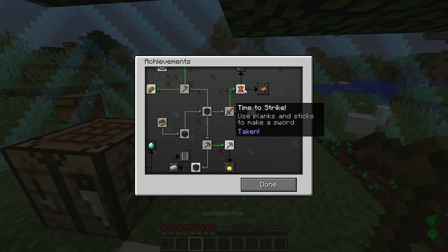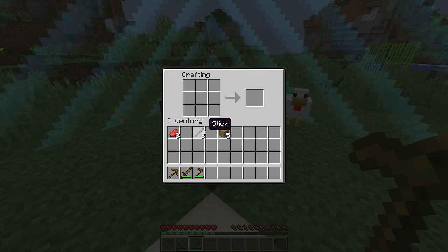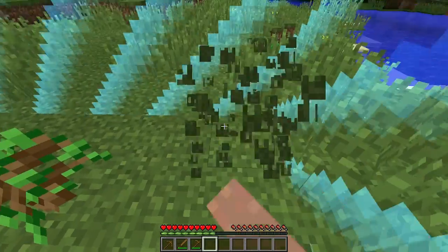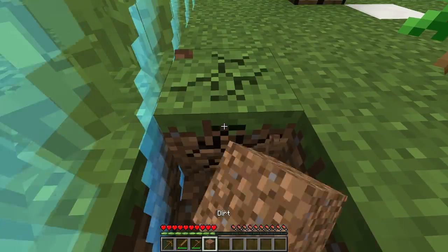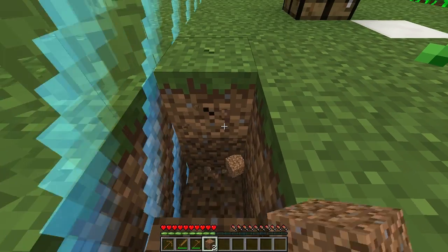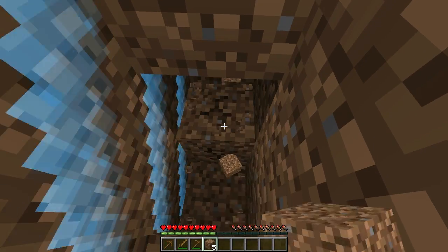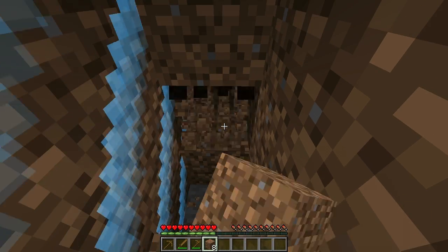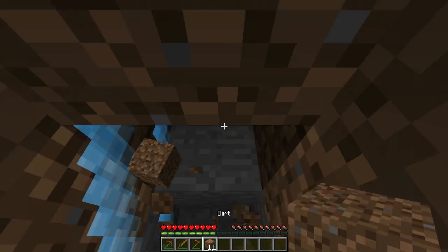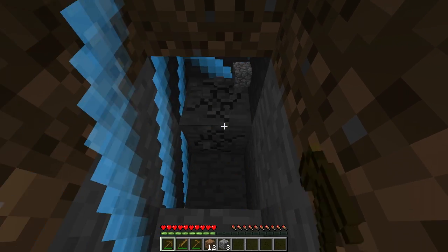Looking at my achievements: I need to create bread, the cake achievement, Cow Tipper which I haven't done, kill a monster, and 'Getting an Upgrade' - so I need to start a mine shaft. I won't make a shovel, that would be a waste. I'll just dig down this way and go around the whole border digging out stuff. I need to create a stone pickaxe for 'Getting an Upgrade' and a furnace for another achievement.